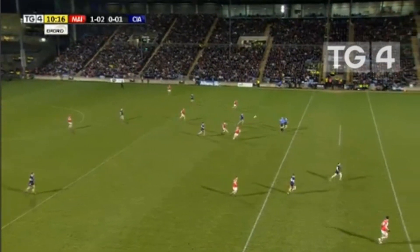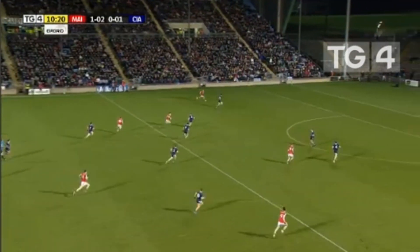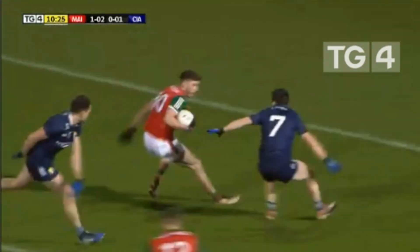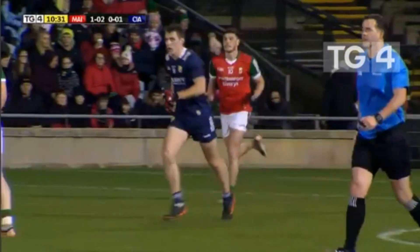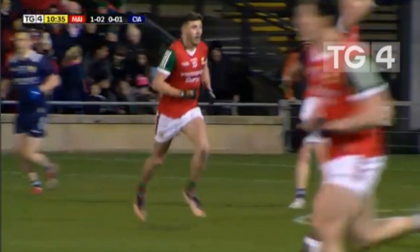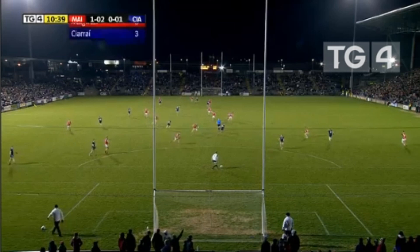Here come Mayo at speed — James Carr off the shoulder, Fionn McDonough skips past the Kerry man, Paul Murphy gets the shot away about 25 metres out but it's gone across the face of goal and wide. A third wide for Mayo. Early on you have to be impressed with the intensity — serious intensity by Mayo, really good movement, looking like scoring every time they get up there.